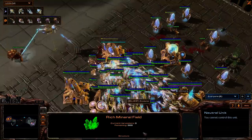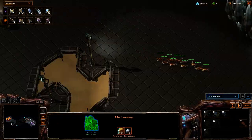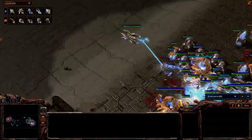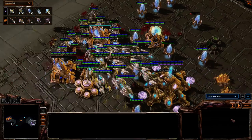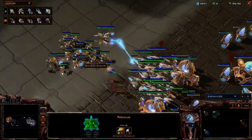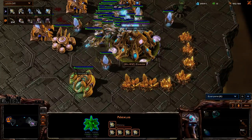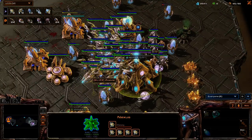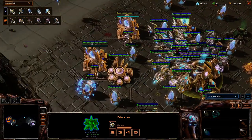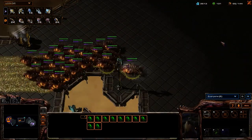Build all of the things! Trescent built some Swarm Hosts because he accidentally hit the H or S key — I don't build Swarm Hosts, so I don't know which one that is. Zovia's fine — she may be supply blocked though. She's pulling her probes! Now she's still supply blocked and taking an interesting stance, which is not clearing the supply block. Trescent moving out with a huge doom army.